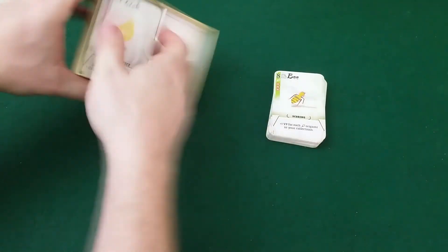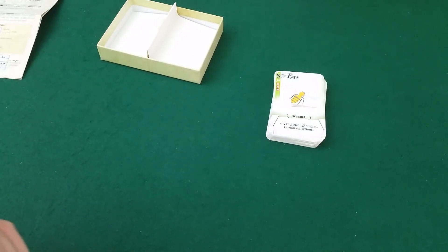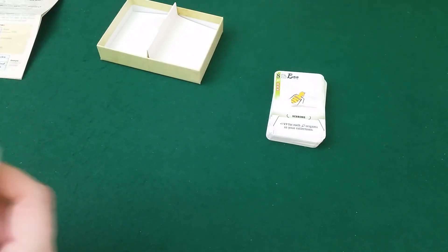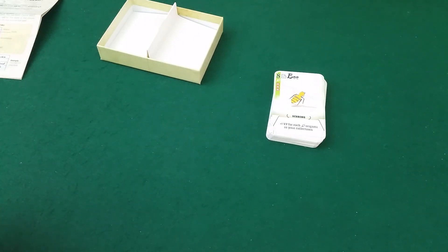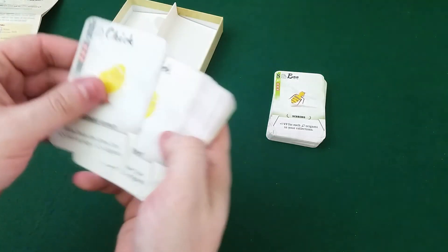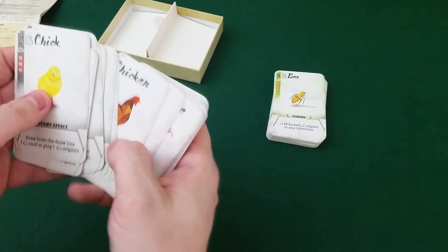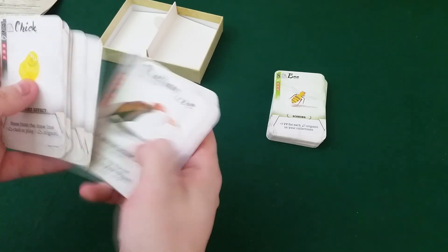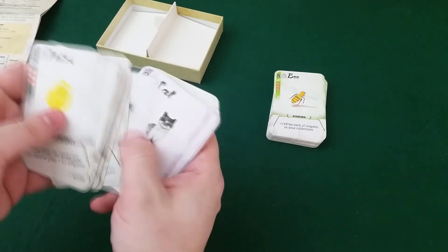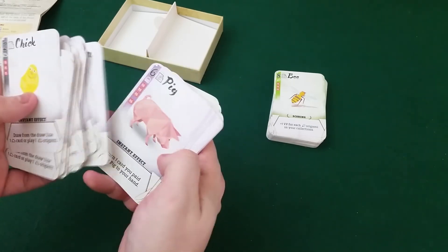Okay, so here we have the other cards — let's see what they are. I assume since the game is called Origami that we're going to fold these somehow to get shapes and so on. We have more animals of course: parrot, owl, dove. I don't think there's a dragon in here though. A chicken, a vulture, an eagle, magpie, a cat, sheep.